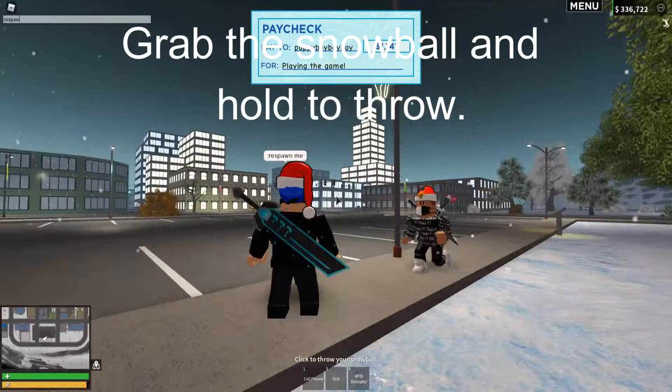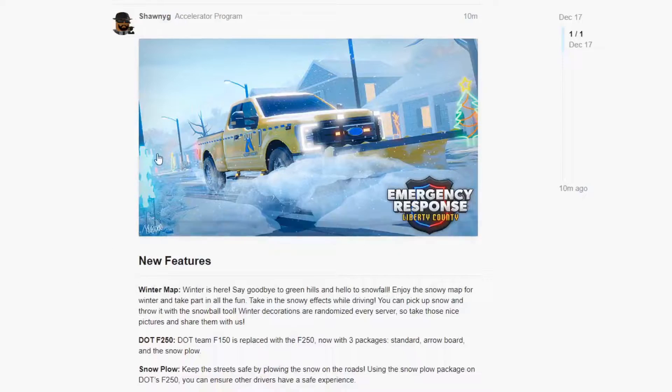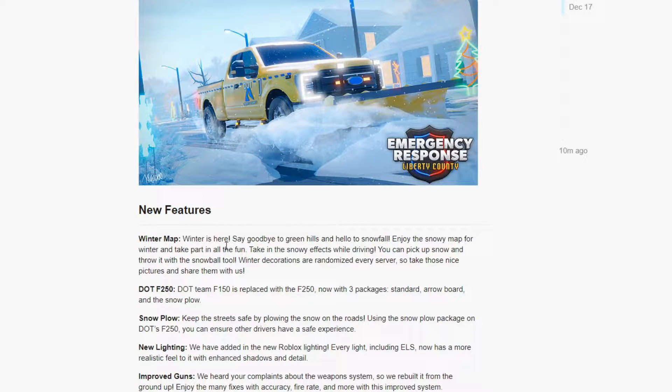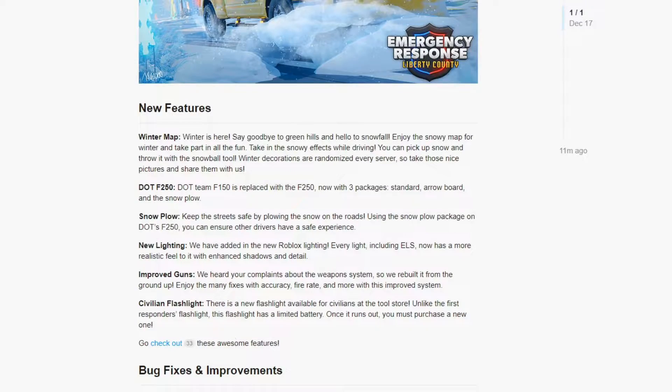Hold on, let's respawn ourselves. So we're gonna go ahead and explore it. Let me get the patch notes up real quick. So over here it says: Winter map — winter is here. Say goodbye to Green Hills and hello to Snowfall. Enjoy the snow map for winter and take part in all the fun. Take in the snow effects while driving. You can pick up snow and throw a snowball too. The decorations are randomized in every server. So throw those nice pictures and share them with us. The F-250 is replaced with the F-20 — god dang, I can't speak. We now have free packages: Standard, Airboard, and the Snowflow. Keep treats safe by plowing the snow on the roads. Use Snowflow's package on the F-250. You can ensure other drivers have a safe experience. Relighting, improved weapons, and civilian flashlight. Oh, we got a flashlight now?